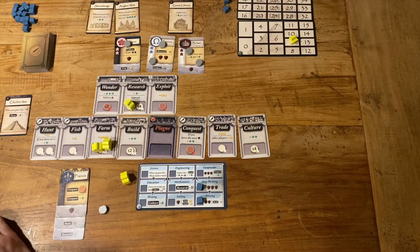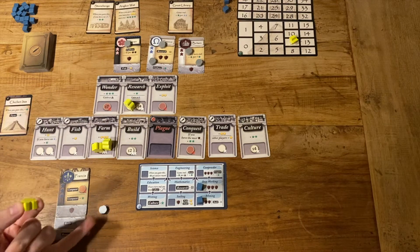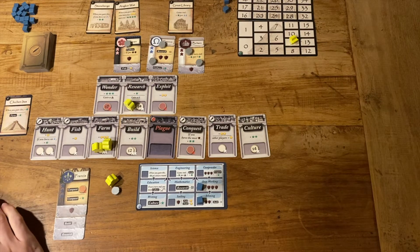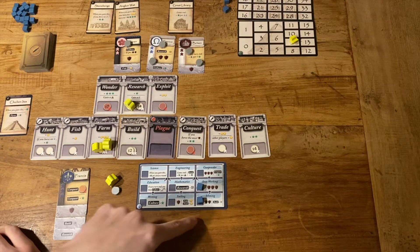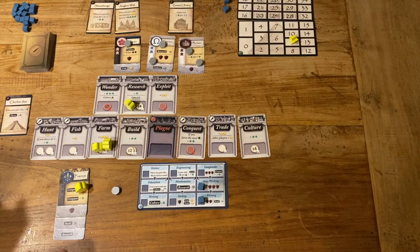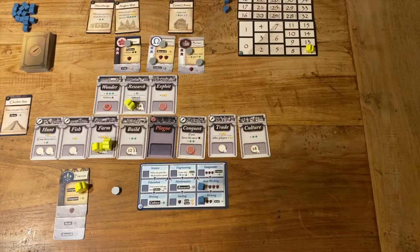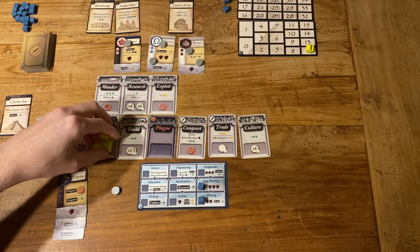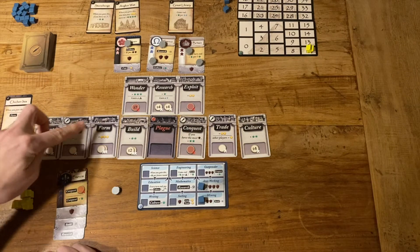I still need two workers to build for free. The only thing left for the last worker is to either buy a wonder — which I can't afford with one coin — or be exploited for two coins. Actually, I can conquest with him right now. I've got a strength of six versus the opponent's two — we win. We gain three points. That fellow does get sacrificed, which is a shame, but I think we'll be okay. We've resolved our meeples and we're now in round four.